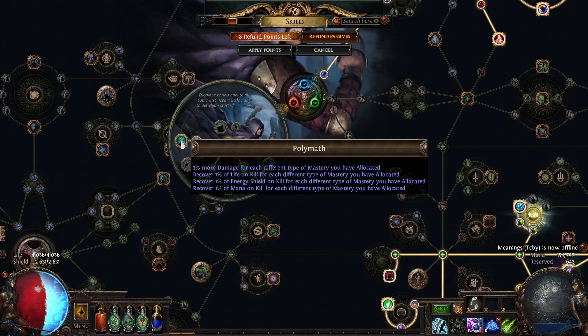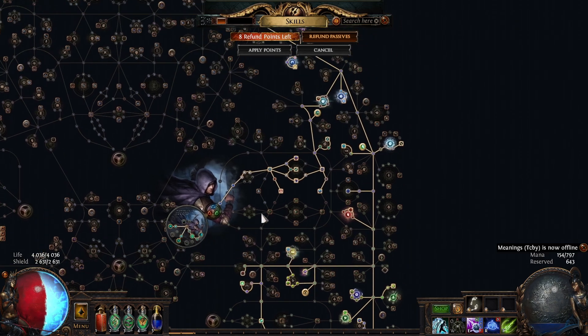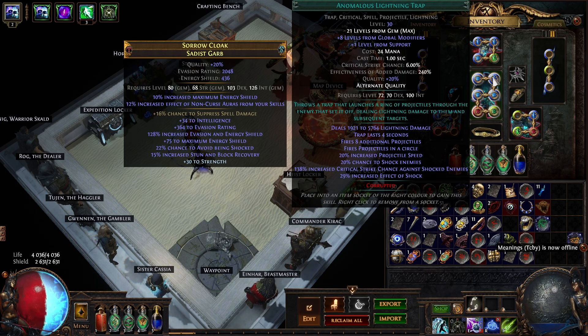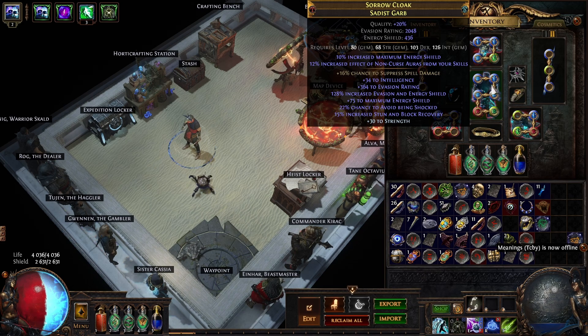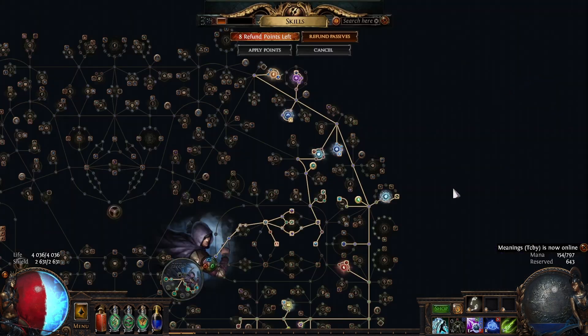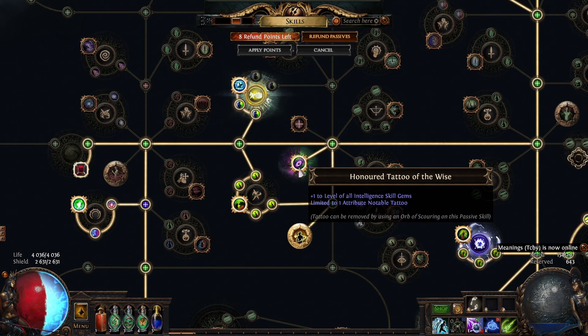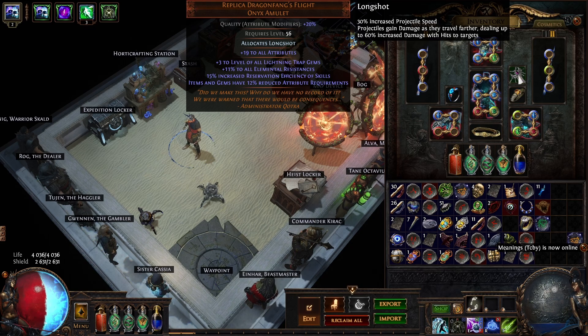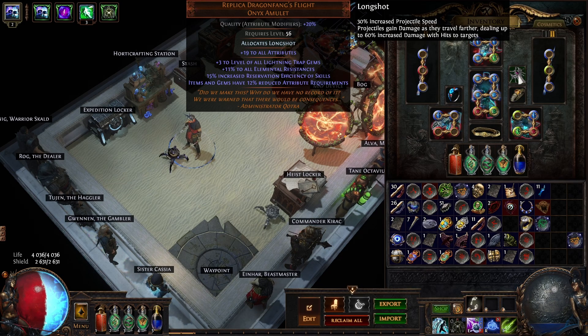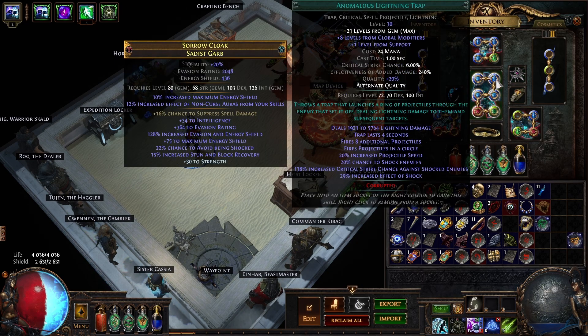I also grabbed Blood Rage for more damage. The other way I'm scaling Lightning Trap is through levels — you can get level 30 pretty easily without Empower. I'm doing it through pretty expensive gloves that give plus 2 each, which is plus 4, and you can also get a tattoo for plus 1. I'm also using a Dragon Fang's Flight Amulet which gives plus 3, and that was really cheap — like 50 chaos — because nobody plays Lightning Trap. After level 30 it doesn't really make sense to scale the level further.